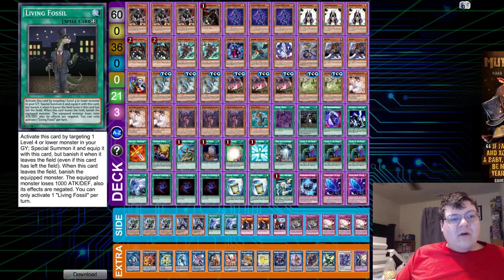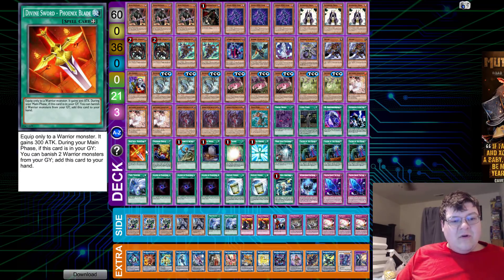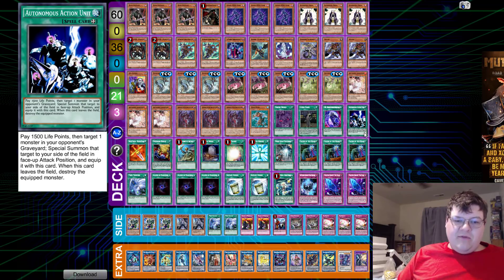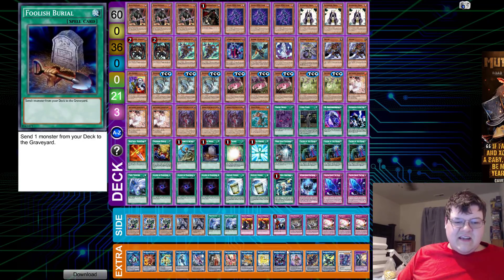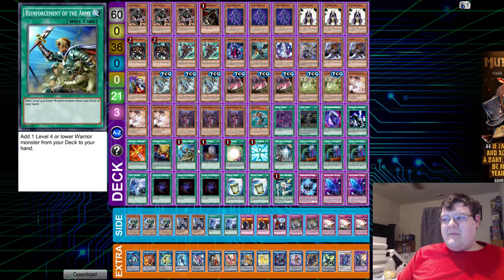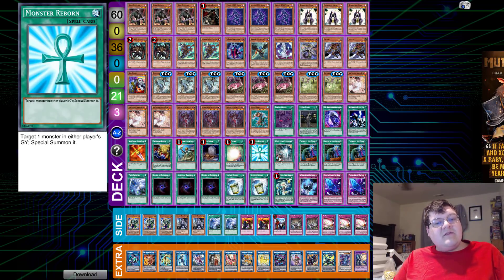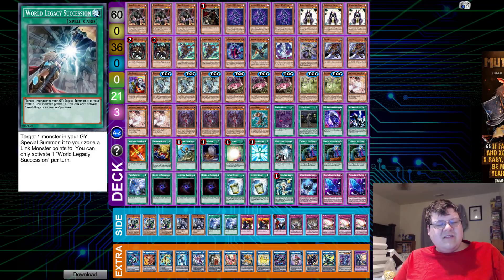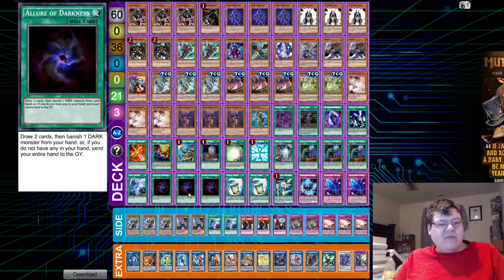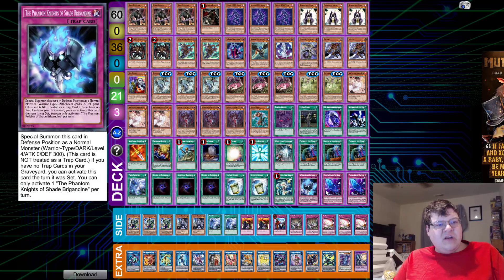We have one Zombie World, one copy of Living Fossil, one Different Dimension Reincarnation, one Autonomous Action Unit, one Divine Sword, and one copy of Overdone Burial — you're packing five equips for standard Soul Charge plays. One copy of Rota — mandatory staple. One copy of Foolish Burial, one copy of Soul Charge, one Monster Reborn, one World Legacy Succession. Triple Called by the Grave, one copy of Twin Twister, triple Allure of Darkness, two Instant Fusion, one Hornet Drones, and one Shade Brigadine.